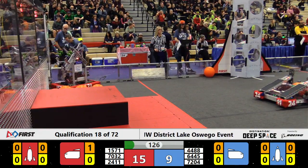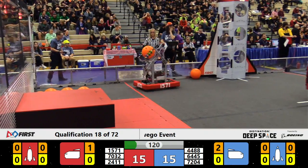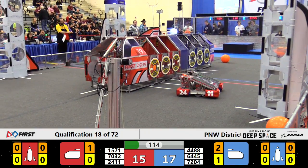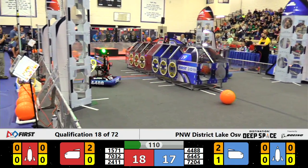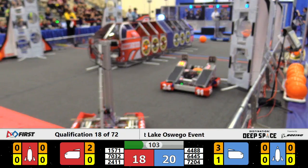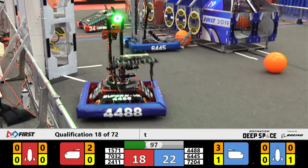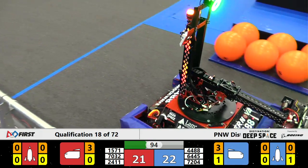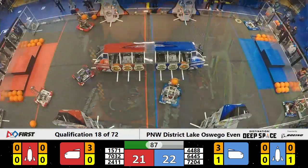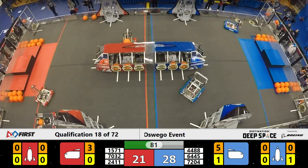As they grab hatch panels and cargo to start filling their cargo ship and their rockets. 64-45 Sea Tech grabbing another piece of cargo and trying to place it in the cargo ship on the far side — and it goes right in, no problem. The Freedom Gliders grab some more, trying to grab another piece of hatch panel to place on either the cargo ship or the rocket. 1571 Calibrate has got some cargo as they head to their cargo ship to place it in there, and in it goes.